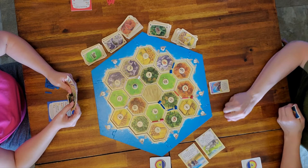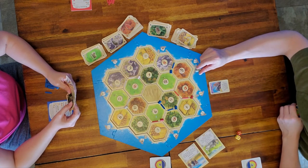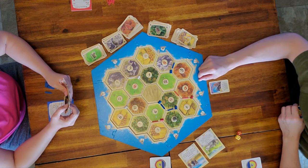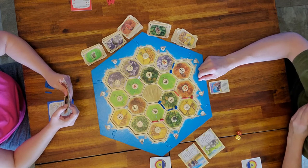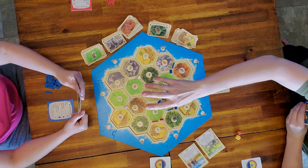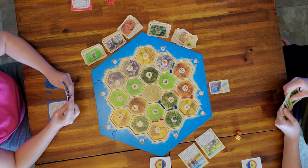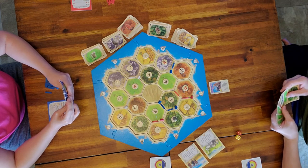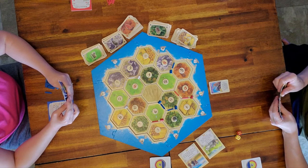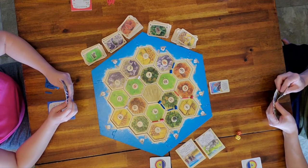Before you roll you can choose to play a knight card, which lets you move the robber without rolling a seven. Dad moved the robber back to our eight because he played a knight card, and he's going to steal from me. He will keep that knight card in front of him till the end of the game — if he collects three or more knight cards he will win the largest army, which is worth two more victory points.